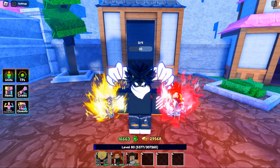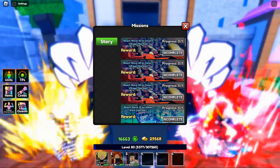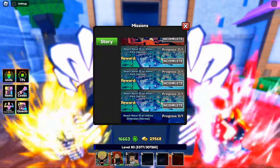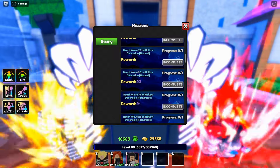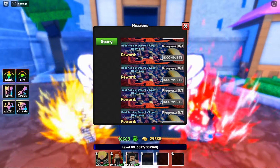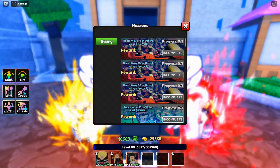Another way to earn gems is AFKing. Also make sure you check the quests — you can get emeralds and re-rolls from them. Once you beat stages on Nightmare or Normal, you can claim quest rewards and get re-rolls when reaching wave 50 or wave 60. These quests are basically the main way to get re-rolls unless you buy them or get them from codes. The developers have said they're planning weekly and daily re-roll rewards too, which is really cool.